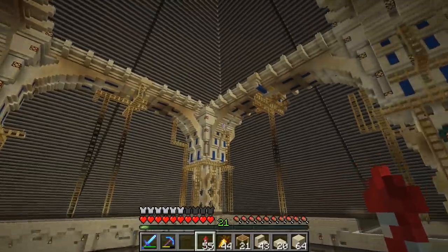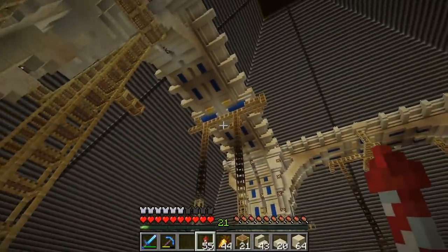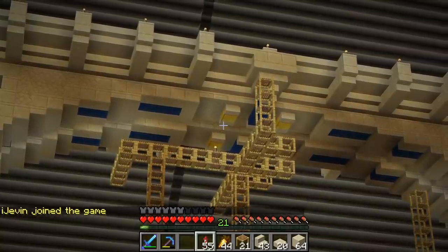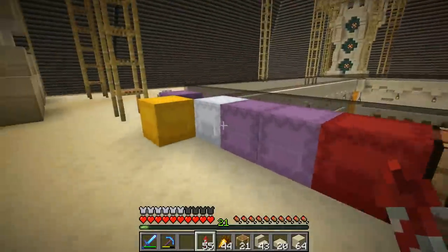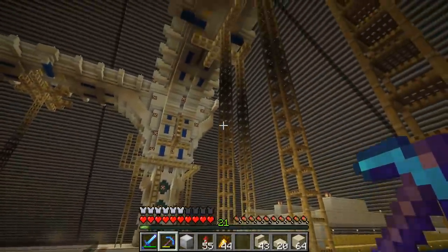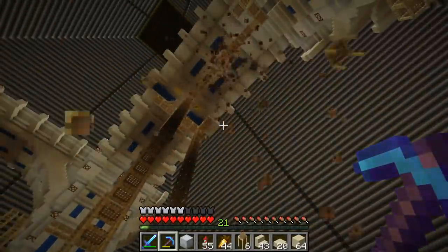It appears as if we have the entirety of this structure now completed. I added a few other little details — a couple more lamps and a couple of gold blocks on the underside of each structure. You can see those around the area as I zoom into the different archways. The only thing left to do now is to grab this scaffolding box and start to collect the scaffolding, and then we can see what it looks like without all the scaffolding around here. Let's just take all this down and see what it looks like.